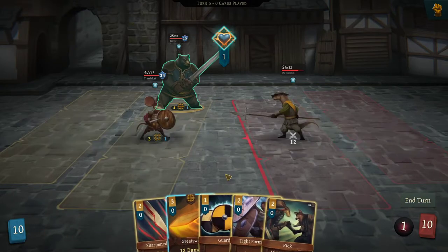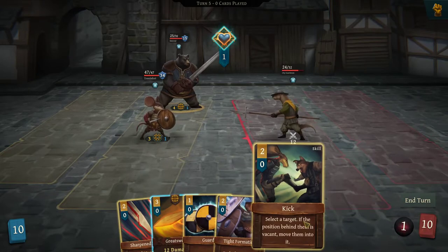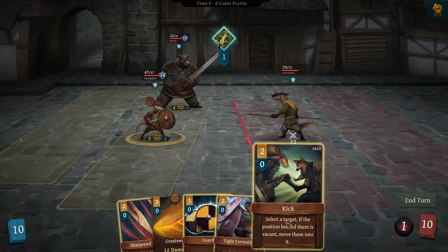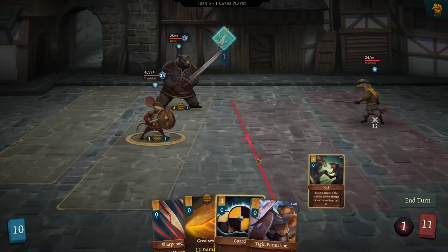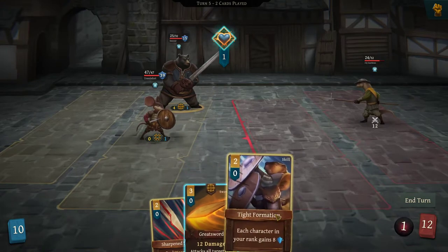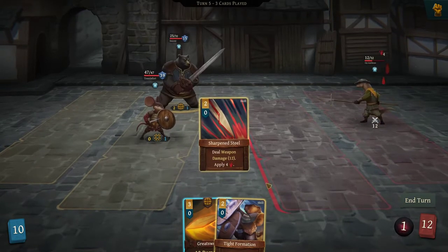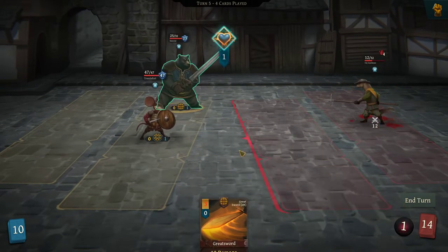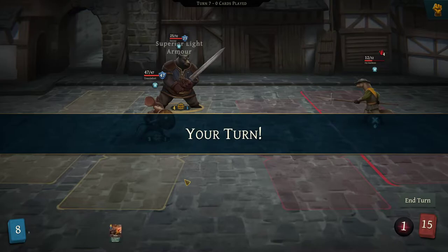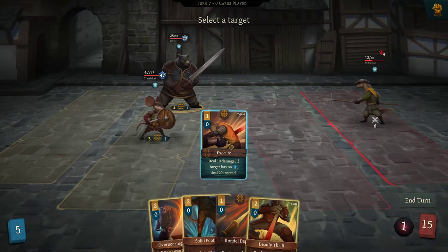Now we got this guy on the front, so it is his turn. We got a kick — and you got four. So we're going to have you kick. The reason I'm having him kick is because I want him to use both — yeah, yeah, I did that right. I questioned it for a second. Now give us both armor. Then end the turn there — he doesn't get to go. Now it's going to bump back to him. Let's hit him with the execute.